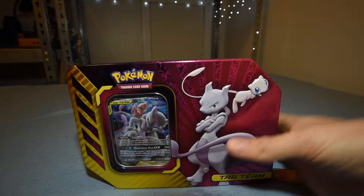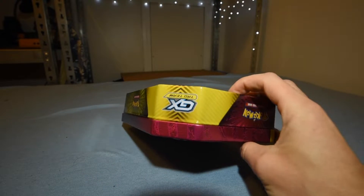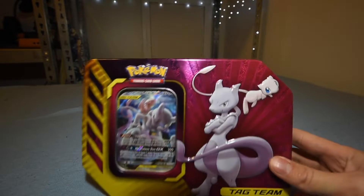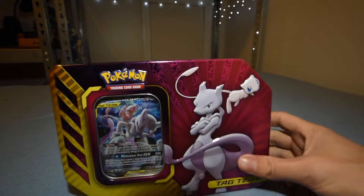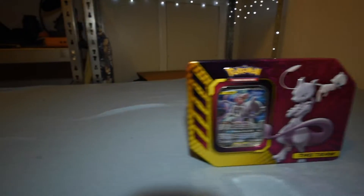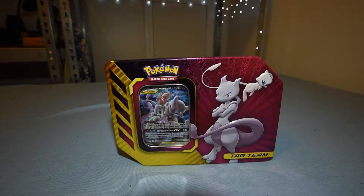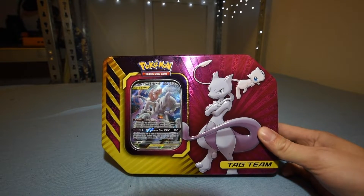Welcome back to another episode of opening Pokemon cards. Today we're looking at Tag Team GX. I don't think I've opened up a Tag Team GX tin before. This is camera setup number like 42 at this point — I just like messing with it. It's on a slider now, which is cool. I've got to decide what's easiest and most comfortable to record with, but anyway, you don't care about that — you want to see some Pokemon cards.